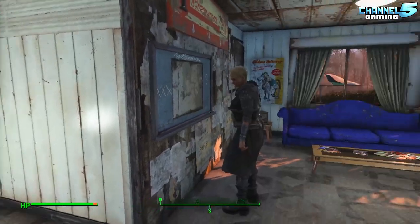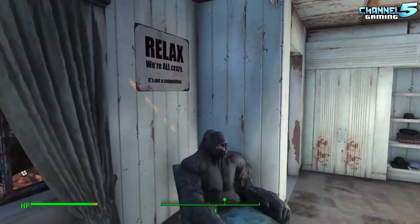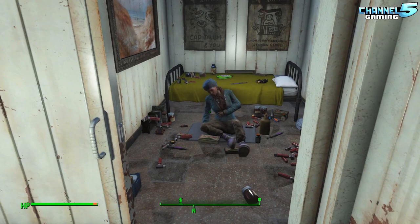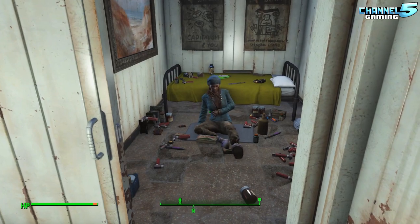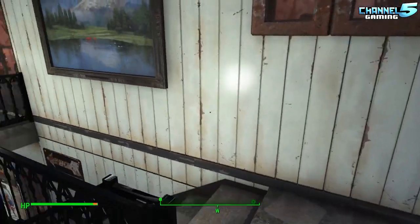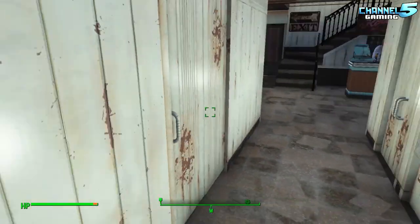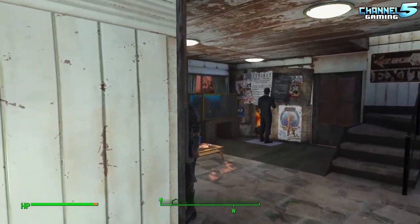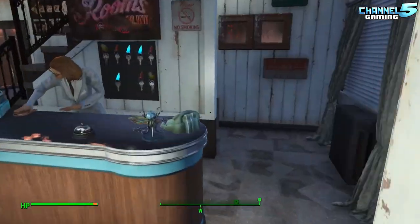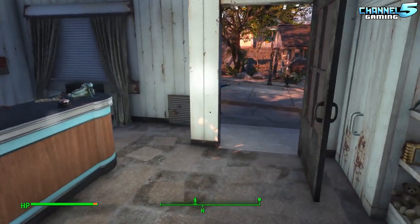We have three settlers downstairs, one guy up here, two up there — that's six — and Mama Murphy just getting whacked out of her skull. All these settlers have their own room, so all the rooms are occupied. We have no room for extra settlers — the inn is fully booked, hence why it's making so much cash. Maybe it's the ladies upstairs making all the cash.